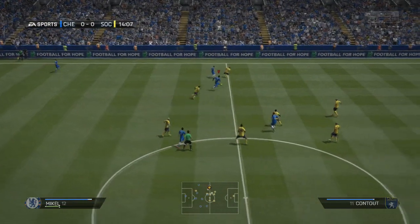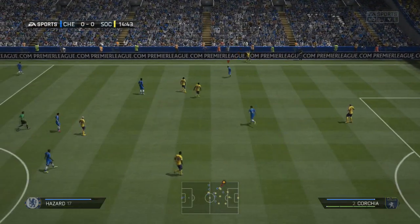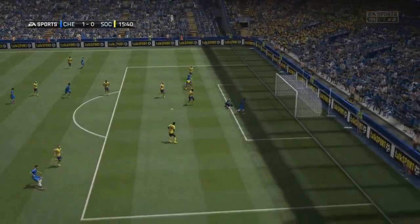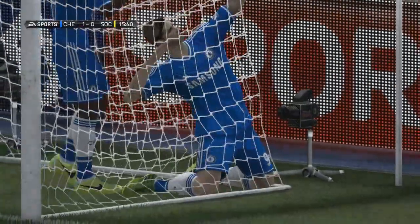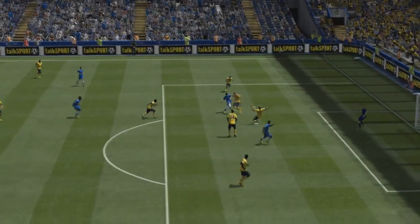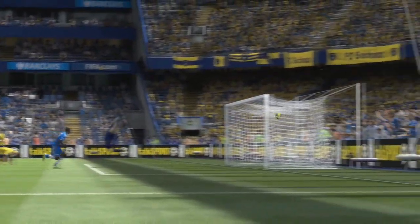As always with pre-season friendlies in all of my career modes, we won't spend too much time looking at individual chances. We will mainly just look at the main talking points — goals and maybe some big decisions. This first clip is going to end with Fernando Torres popping the ball into that top right-hand corner, pouncing on a mistake from the defender to slot the ball really nicely into the far top corner. There have been calls to keep Fernando and calls to sell him, but if he's finishing with that sort of finesse and ability, I'm definitely keeping hold of him.